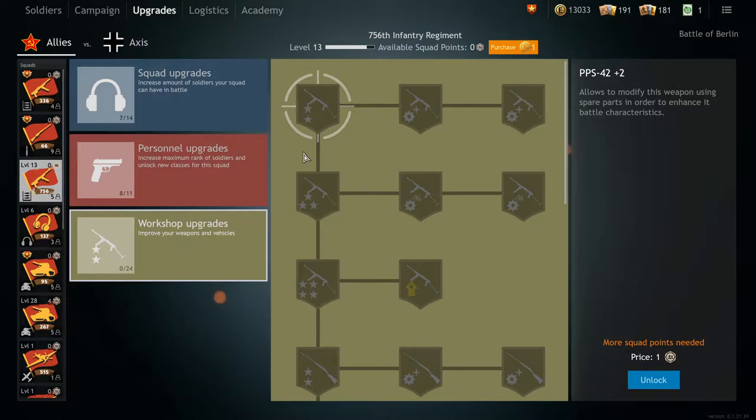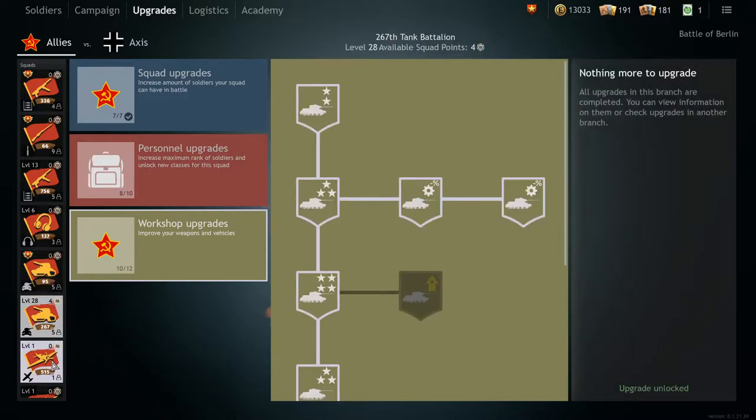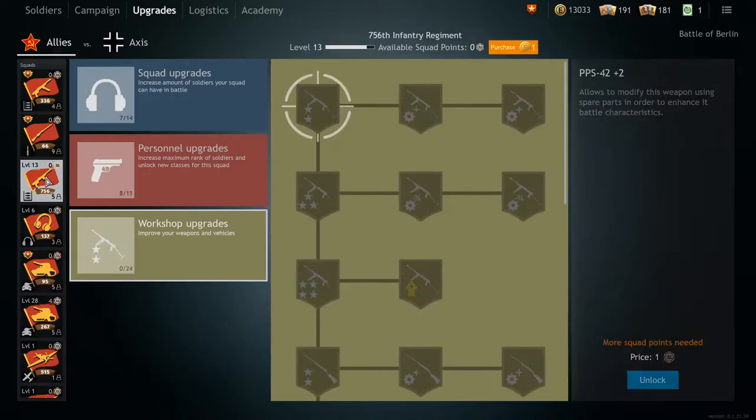There are 3 Workshop Upgrade types: Infantry, Tank, and Airplane Workshop Upgrades. I'll be going through all 3 of them, so if you are looking for a specific type, you can jump right to it. Note: this is a follow-up video to the Squad Upgrades guide, so if you haven't seen it, you can check it out in the top right-hand corner.